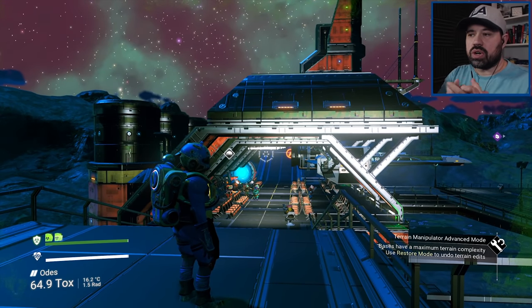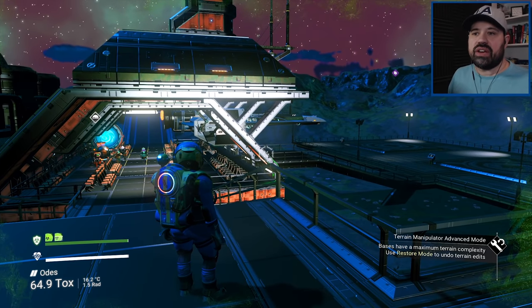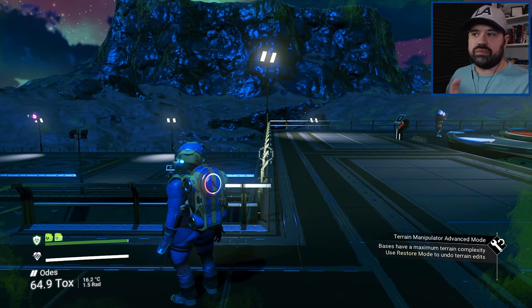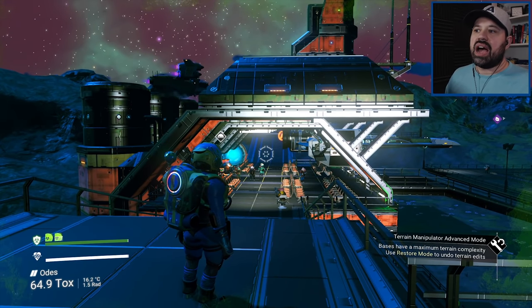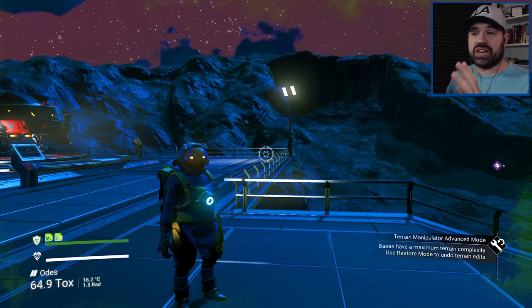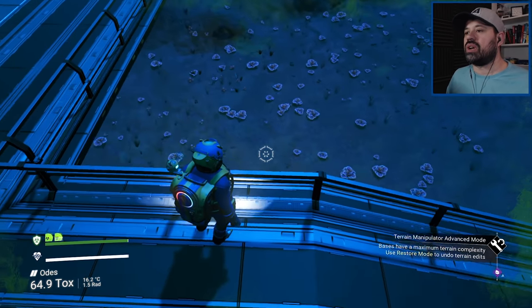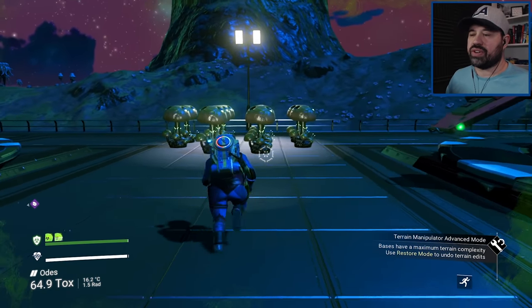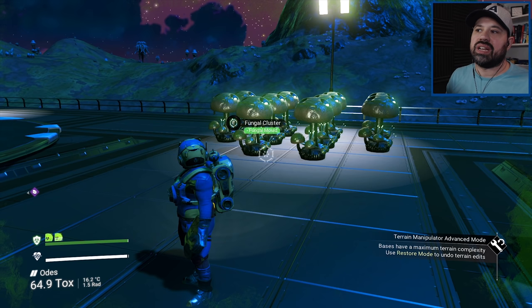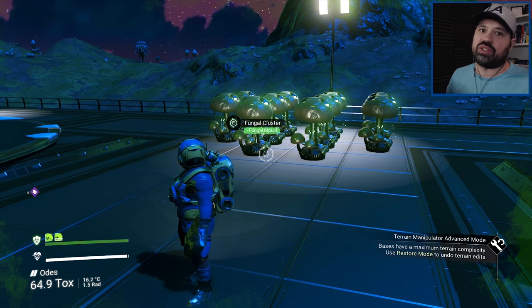That's the target for today — at least a proof-of-concept farm to get the ingredients together for liquid explosives. I have a base set up with fungal mold, ammonia, and runaway mold. This planet natively supports fungal mold. I took over this trade station and put a teleporter here. I like trade stations because you have everything there — a computer, people to interact with, spaceships coming. For future farms, I'm hoping to build farms around trade stations — that would look really awesome.